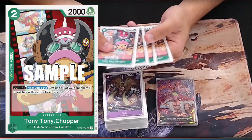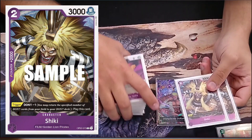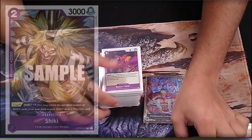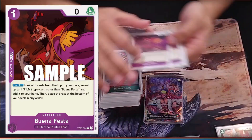The first couple cards are just the normal 2k Chopper, mostly as a counter when you need it. Same with Shiki — if you really need a body to attack you can drop it off the trigger, but most of the time it's a 2k counter. Same here with Buena Festa. If you go first it's a one drop search; useful if you need it, most of the time a 2k counter.